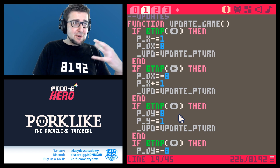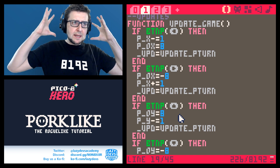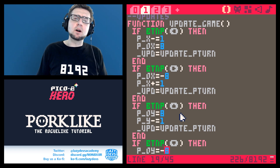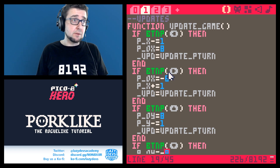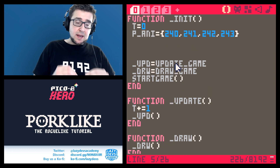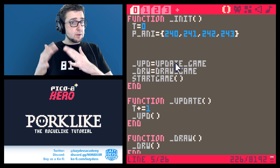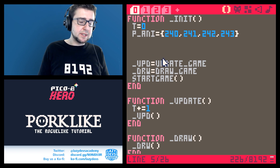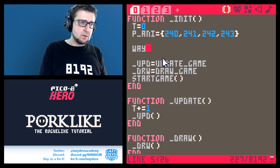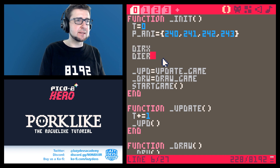In programming, every time you repeat something there should be a warning light in your head: maybe there's a way to automate this. And there is. I think it's a good idea to create an array that associates directions with coordinates. We're going to call these arrays dir_x and dir_y.